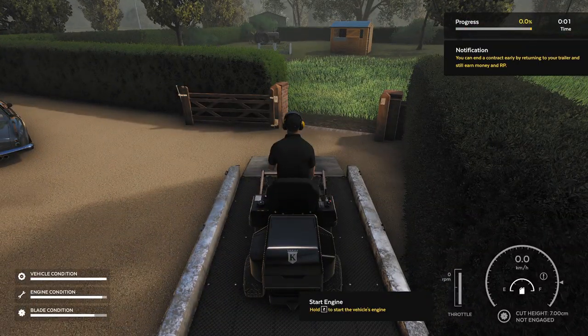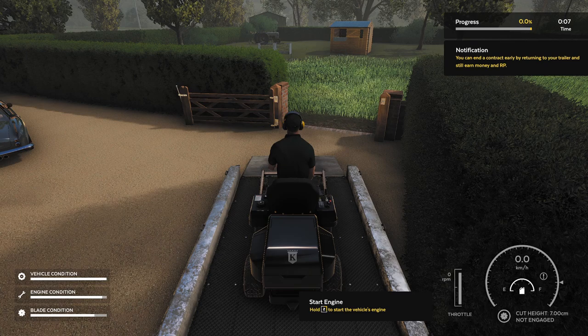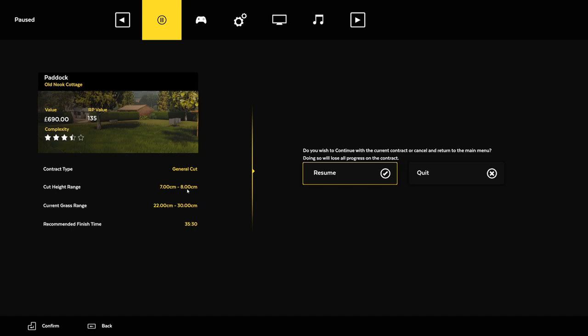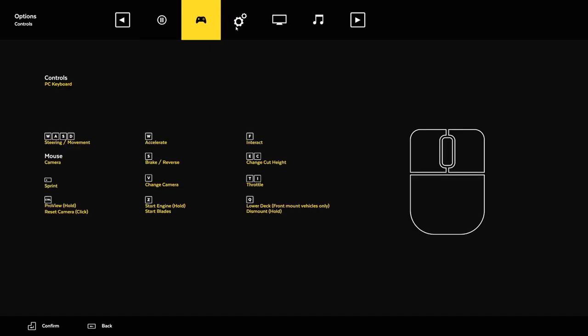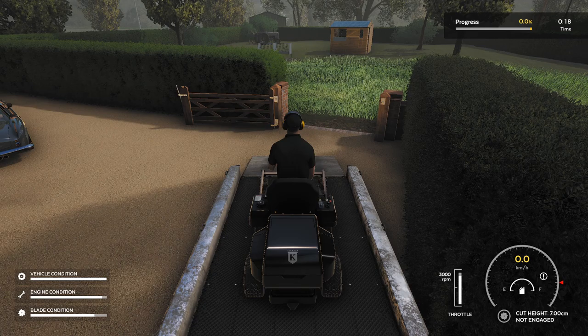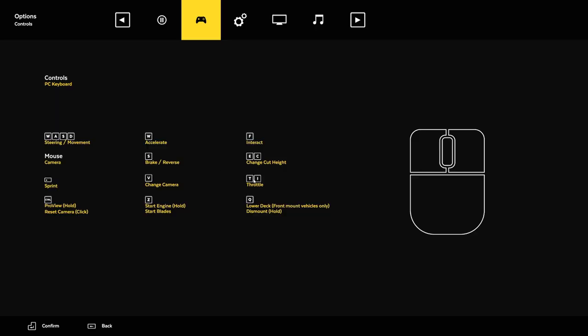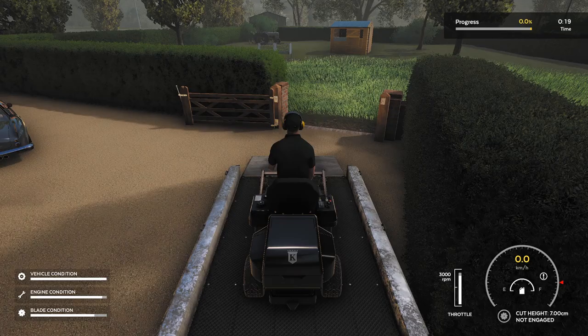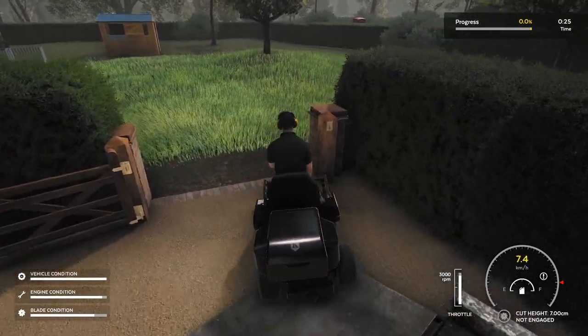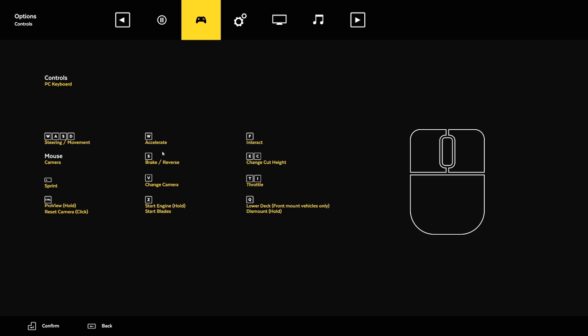Let's go ahead and cut height — oh boy, I do not remember any controls at all. Head height is seven centimeters. What did they want? Eight centimeters. Throttle change cut height — C. Oh no, seven is all I can do. But change cut height E — we can lower it, but seven centimeters is the max height we can do. Oh no.